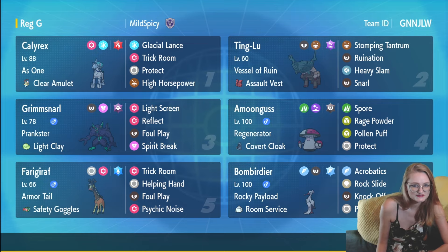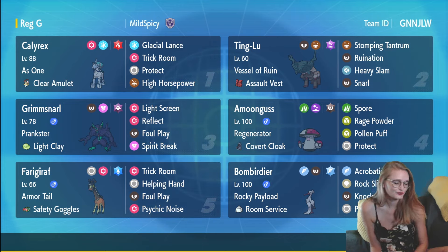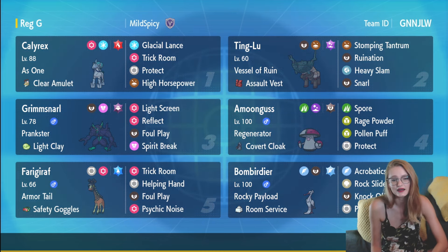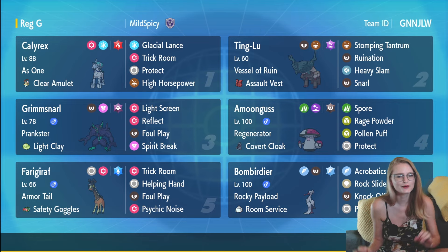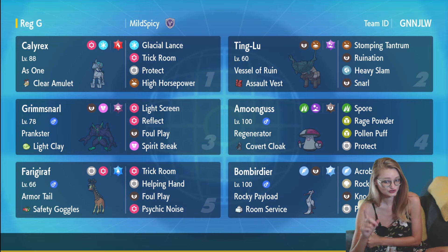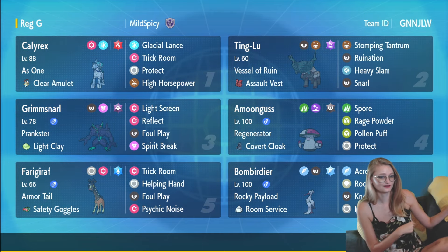We've got a Covert Cloak Amoonguss so we don't have to worry about Fake Out. It's Terra Dark so we don't have to worry about Prankster Taunt, and it's running the standard Spore, Rage Powder, Pollen Puff, Protect set. We've got Terra Poison Assault Vest Ting-Lu with Snarl to help deal with opposing Calyrex Shadow or any other special attacker. And Ruination helps get through big, bulky Pokémon faster. Finally, we have Bombardier — Terra Flying, Room Service item, running Acrobatics, Rock Slide, and Knock Off.